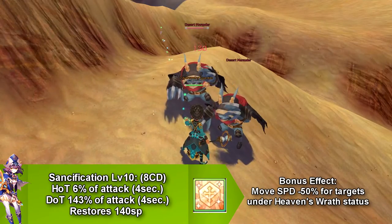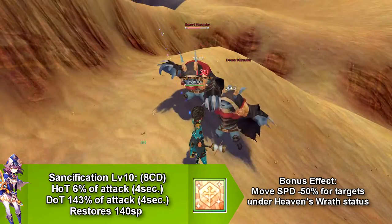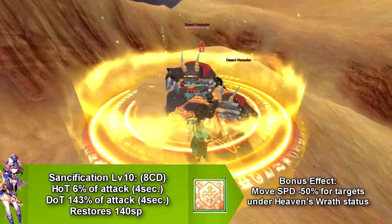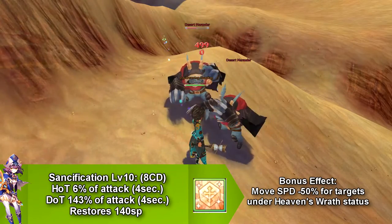Our next skill is called Sanctification. This skill heals you as long as you're inside the circle, and it deals damage to enemies as long as they're in the circle. This skill also has a bonus effect that slows enemies down by 50% who are under Heaven's Wrath. This skill goes on cooldown for 8 seconds and restores 140 SP.